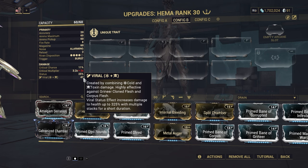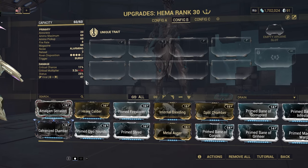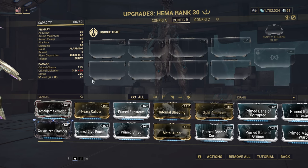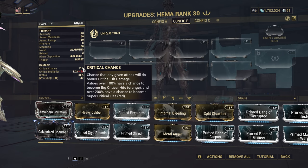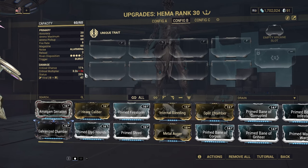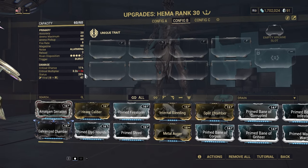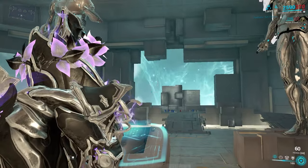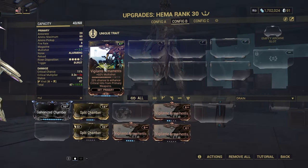The Hema has a few problems. First, it has 47 base damage — no IPS, just viral. Viral is good but no IPS and 47 base damage. This thing came out seven years ago and back then 47 base damage was fine. The stats are: 8 fire rate, 11 crit chance, bad crit multiplier at 2x, and 25 status chance. How do you make a weapon with 47 base damage, bad crit stats, and okay status chance? And the spread on this thing is horrible — you put multishot on it and it gets even worse.